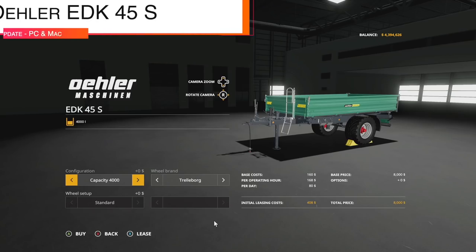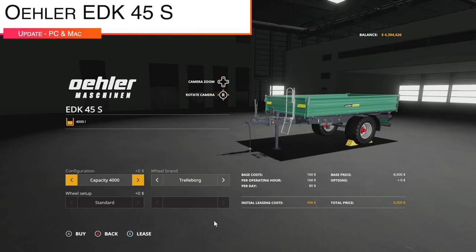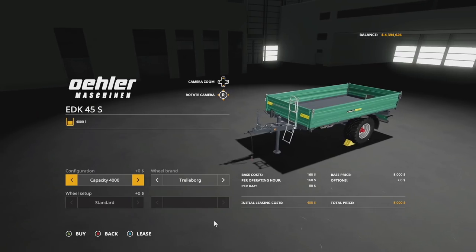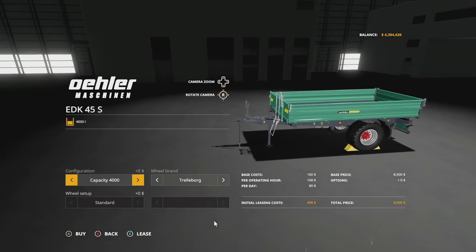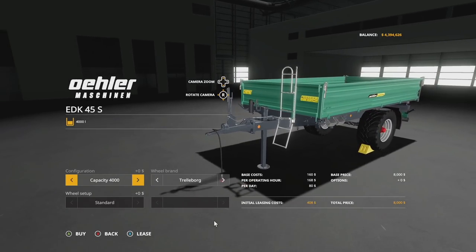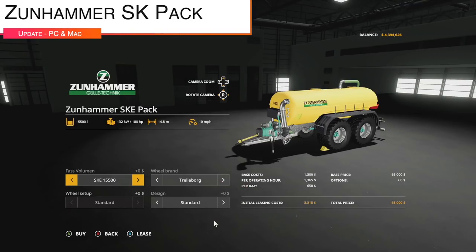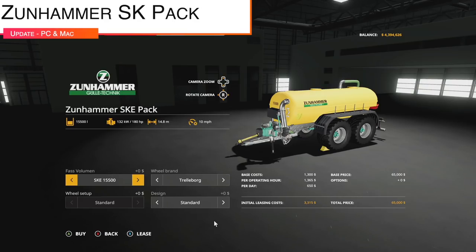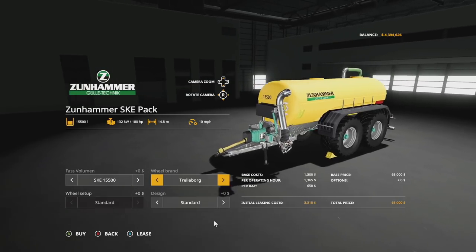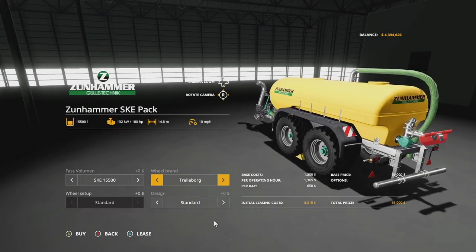Lastly, two mod updates for PC and Mac: the Oiler EDK 45S, version 1.1 — the ladder platform is now foldable with symbolic IC. And the Zunhammer SK Pack, version 1.2 — the adapter for the Zunhammer front has been added and the description version has been increased to 53.